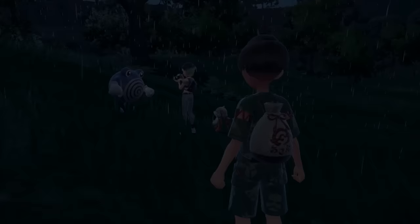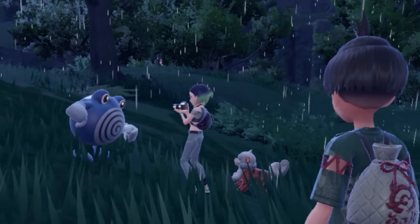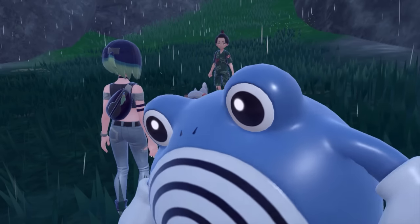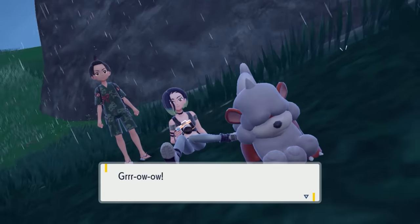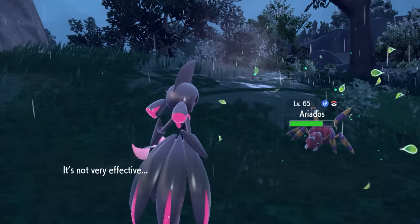Once you arrive at the Timeless Woods, you'll find Perrin over there taking pictures of a Poliwhirl. Go ahead and try to get her attention. When you do, an Ariados is going to charge at you for absolutely no reason, knocking her down completely, and you're going to have to fight it. Make sure you have a Pokémon that's good against a bug/poison type — so don't bring a fairy type.